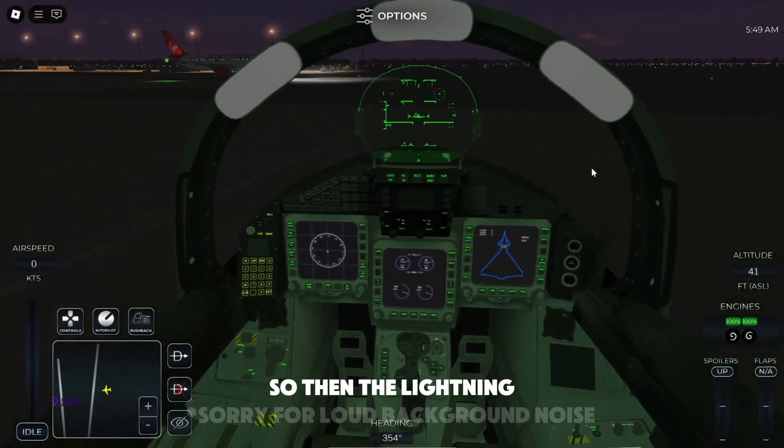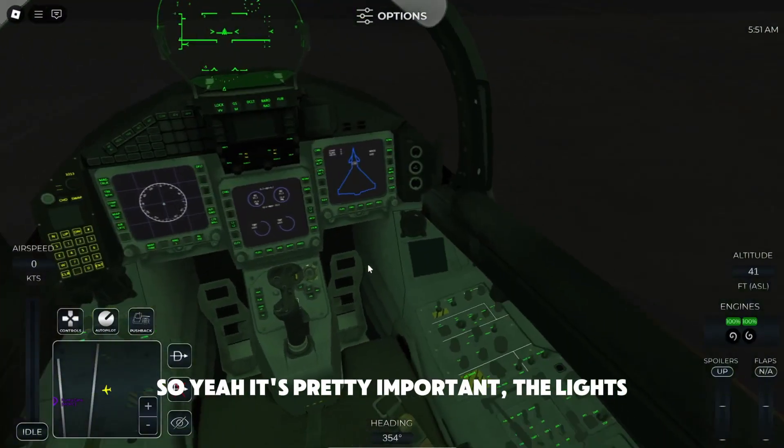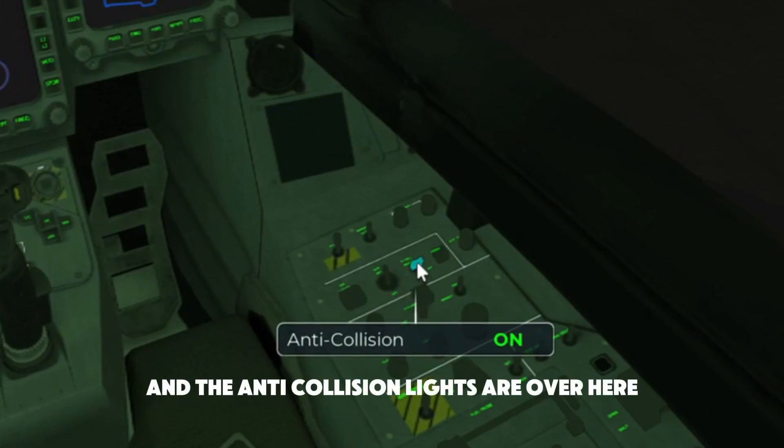So then the lighting. It's pretty important — the lights so people can see you. The gate lights are over here, and the anti-collision lights are over here.